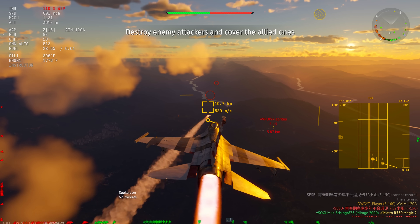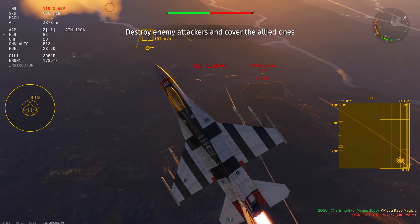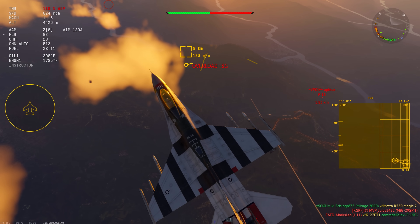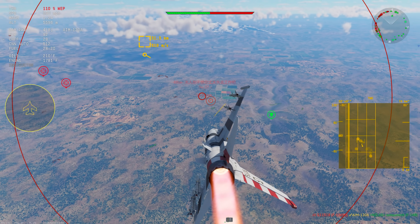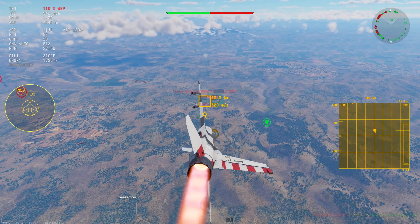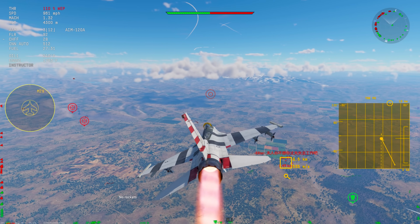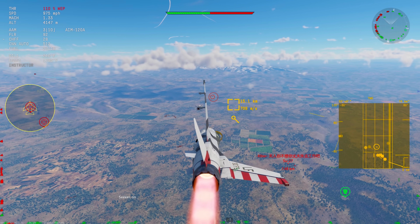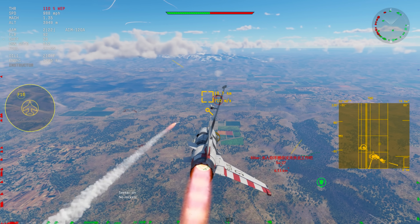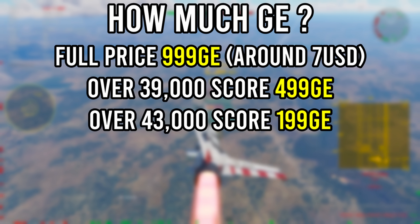If you do want the tradable coupon — which means you'll be able to sell the F-14A on the War Thunder Market — you'll need a total of 750,000 mission points to get the tradable coupon. That means you're able to sell it; if you do not have it, you will only be able to keep the vehicle. Getting 750,000 score is going to be a tall task for many people, so I'd recommend just going after the vehicle itself and then deciding if you want to pursue the 750,000 score, especially if it's a vehicle you don't really want.